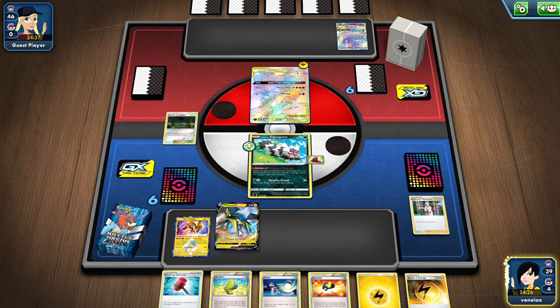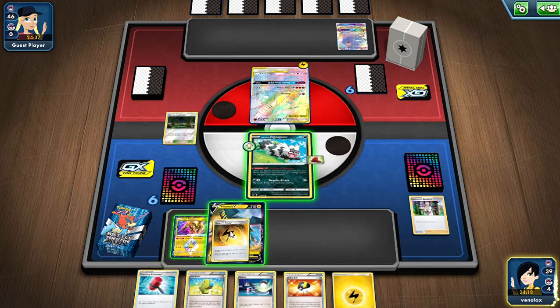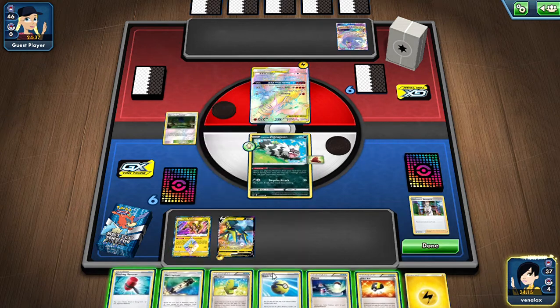We got VikaVolt. Wait — do we have energy? Oh okay, we got Switch. Yeah, we can attach here and switch right here. We can maybe hit 190 turn one — that would be cool. Can we hit Max Elixir? That would be amazing.